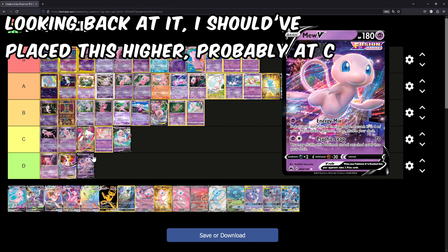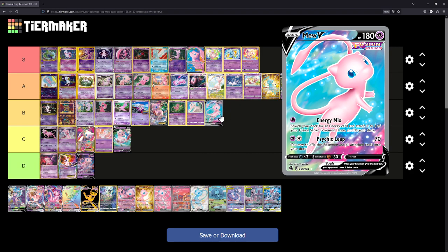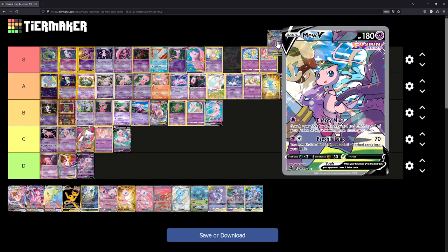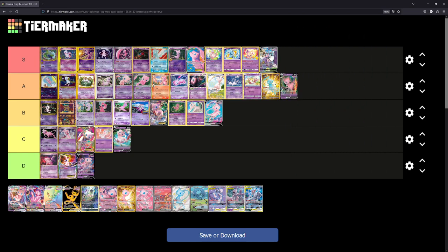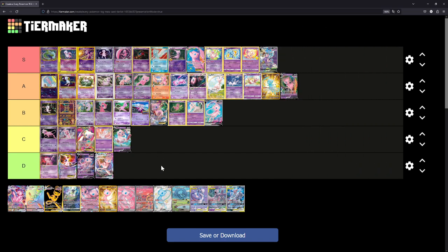This one I absolutely hate — the Mew V — so we'll put it at D. The normal full art from Fusion Strike I'll put at B; I love the background. Next, the Mew V alternate art from Fusion Strike goes into S tier. If you've watched my other videos, you know I love cards that have lots of different Pokémon in the background — Mew is still the centerpiece — so I really love this illustration. The standard Mew VMAX goes at D because I absolutely hate the VMAX background, which looks super ugly.